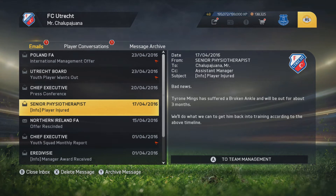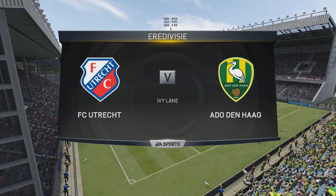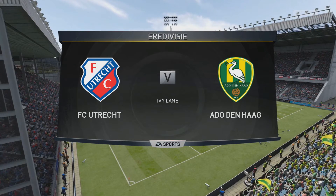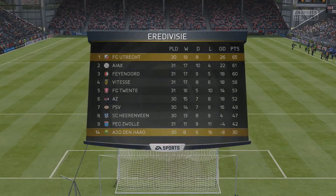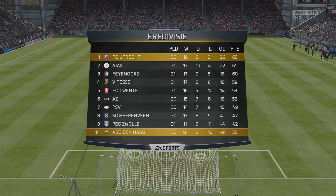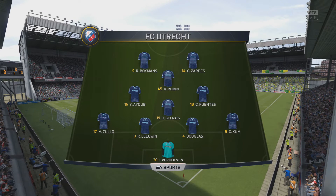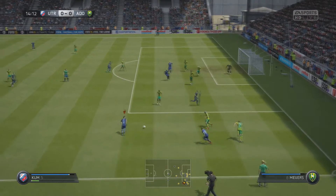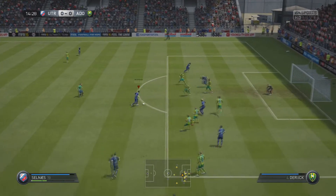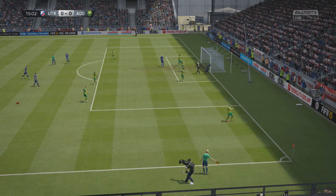That's a good victory for us, though disappointing to see what happened to Tyrone Mings. We have one last matchup in the episode against Adel Van Haag. I have some plans for a third season and we'll talk about that more later. We're in great position but have to keep pushing — you never know what can happen in this game. Zulo steps in at left back with good attacking prowess, though Mings is an absolute beast.